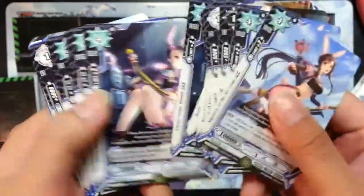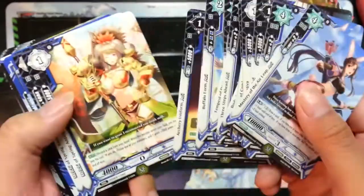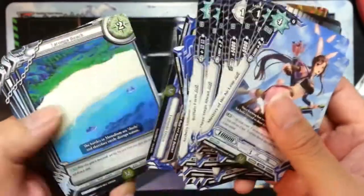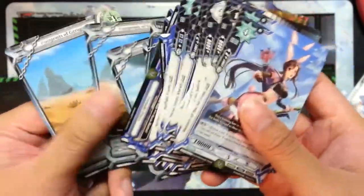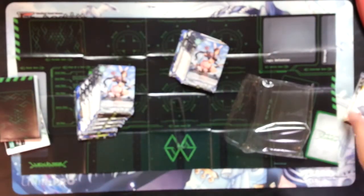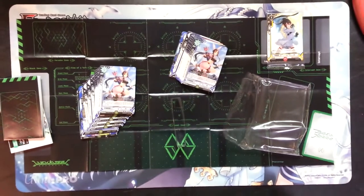Personally I prefer the non-foil versions because I think the card looks a bit more clean, and they have really pretty ugly foiling for the regular rares anyway. Same cards. So that's a quick look at the Learn to Play decks for Luck and Logic. It's been AstroMeasure — thanks for watching, and I'll catch you all next time!